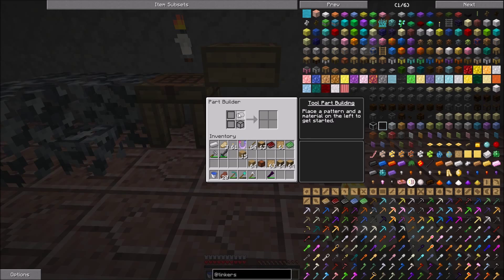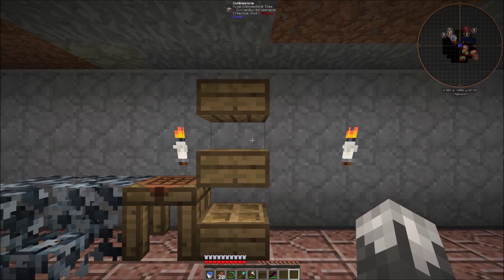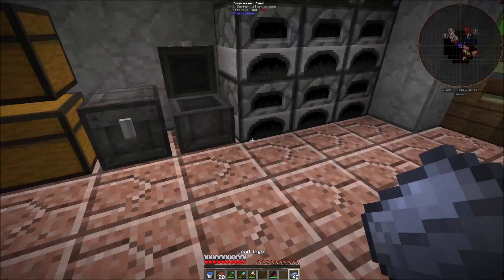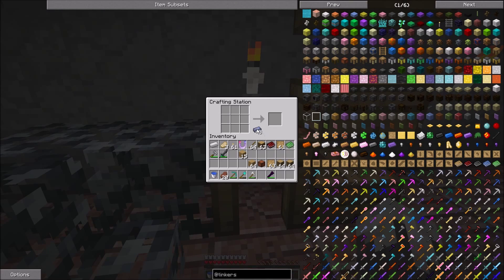Now this is where you actually build the parts. This is where you choose what part you want to build, and this is where you put all the parts in to actually build the tools. Now this tool forge here actually builds the bigger tools, which is what I want to do today because I like using the hammer. You can use several different kinds of ingots to do this. We're going to use lead because right now that's what I've got the most of.